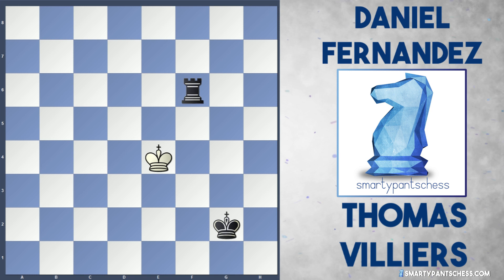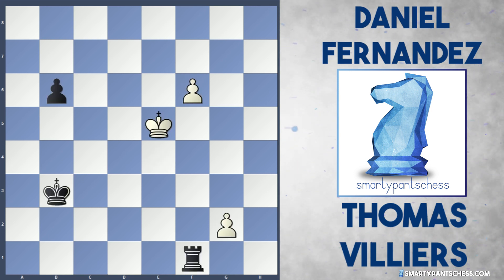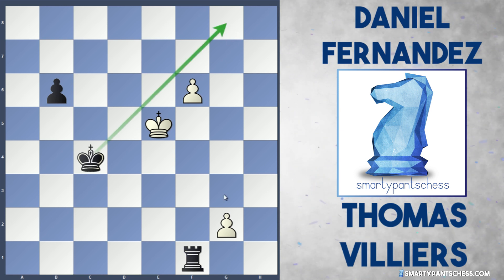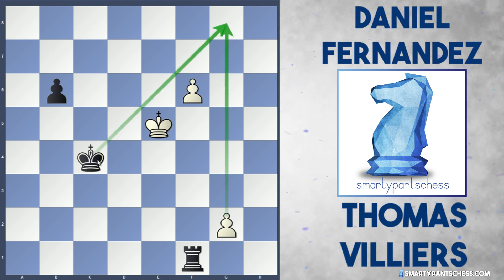So that was one example of how black could have won. However, after king e5, it's very easy to go wrong. If black plays a move like king c4, this amazingly draws the game. I think it has something to do with the fact that white will queen with a check, because the king is now on this diagonal.